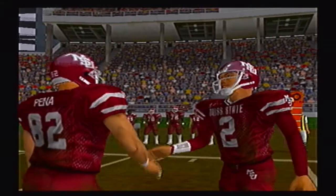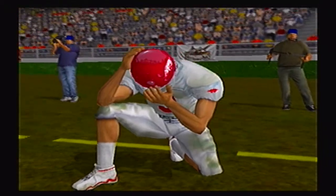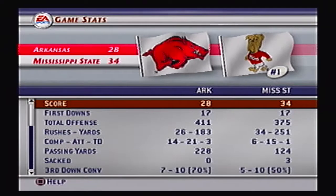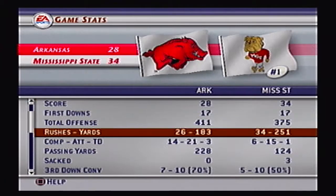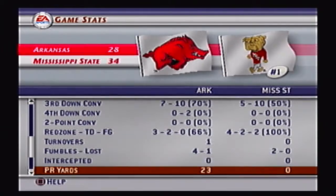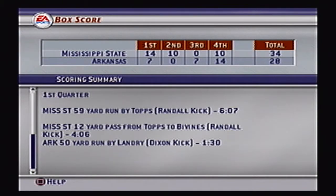Todd Joseph came in and did what he had to do to help us get away with the victory. All the receivers did a nice job filling in for both injured quarterbacks and the ground game stepped up in the clutch when we really needed it most. 17 first downs for both teams. Arkansas actually out-gained the Bulldogs 411 to 375 yards today — 228 yards passing from Matt Jones and 183 rushing yards for Arkansas, going 7 for 10 on third downs with only one turnover, but that was the difference in the game.